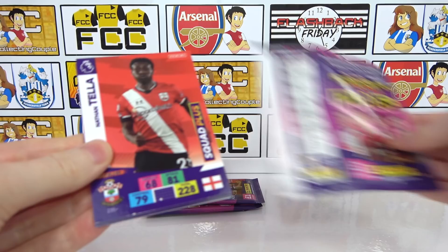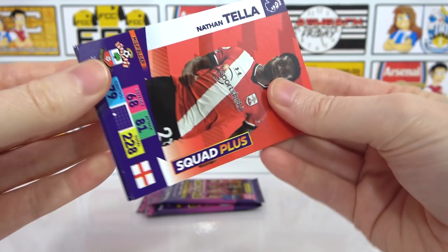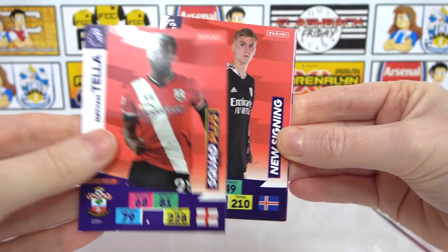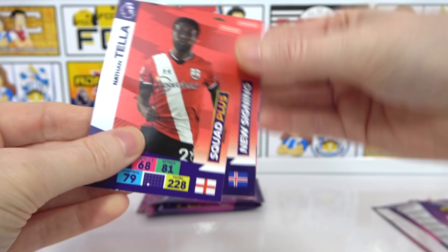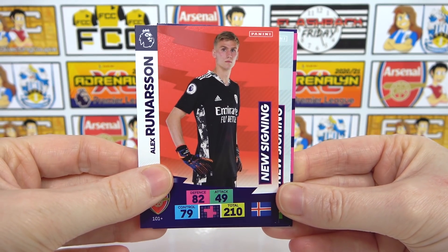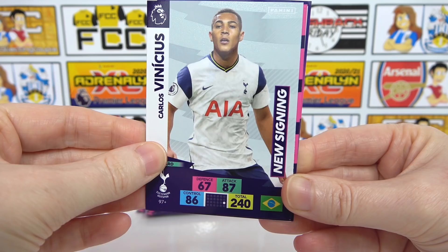Please do turn on notifications so you can be notified every time we upload. That looks awesome! So as you can see this is a Squad Plus - that's really cool isn't it? So we have a Teller. The same design for the basic cards. And then we have a new signing there - that's the Arsenal keeper, nice - Runnison. He's actually pretty decent isn't he? And then we have a Vinicius new signing.